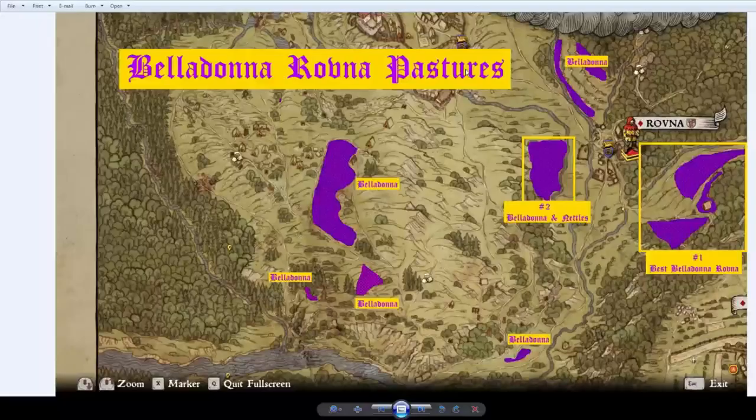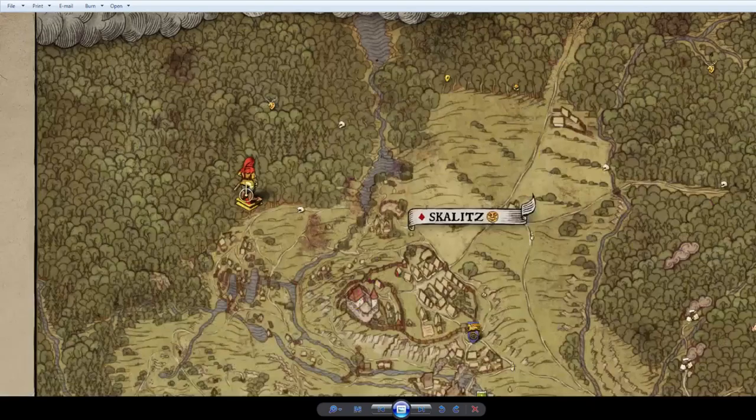There are some other Belladonna locations in the Rovna Pastures area and south of Skalitz, but I didn't find them as significant — either because their patches were smaller or they were very far away. There's one sort of north of Rovna, a little patch to the south, and a couple of others far into the hill area. In Skalitz, if you go to the northwest, there's a Woodland Garden with a decent amount of Belladonna — probably 10 or 15. There's not too much in Skalitz; it's mostly in the Rovna area.